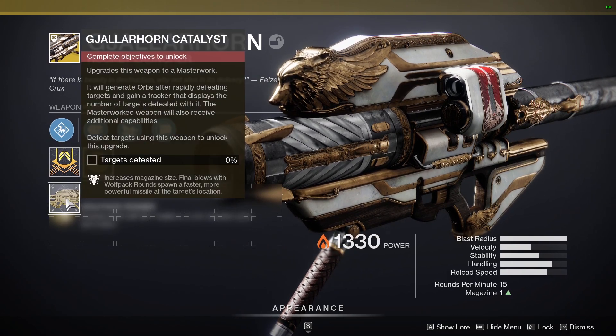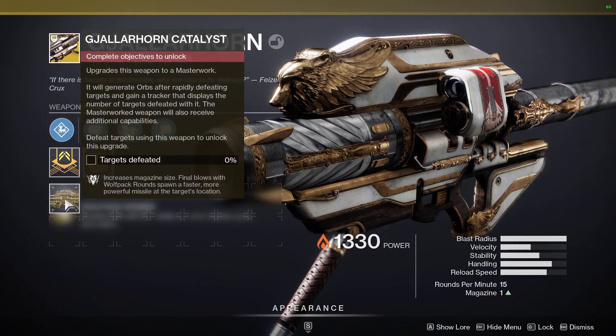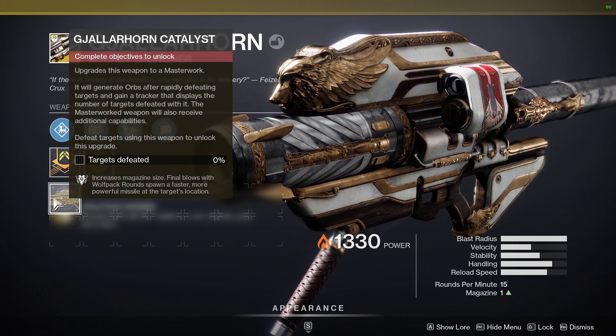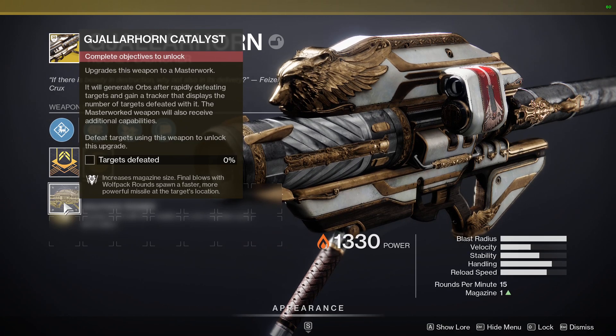So if you want to know what the Catalyst does: it increases the magazine size by one — the green triangle goes up by one when you hover over it — and it spawns a faster, more powerful missile at the enemy you shot it at.